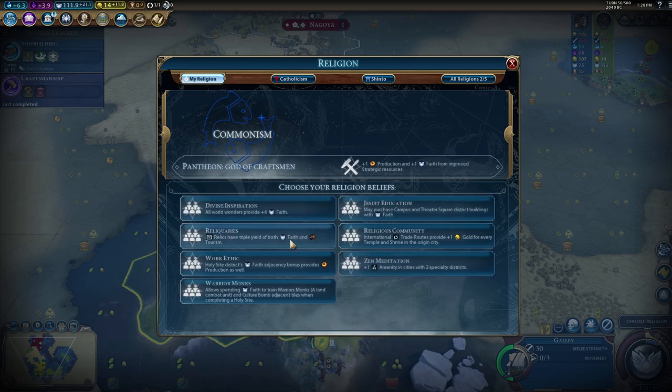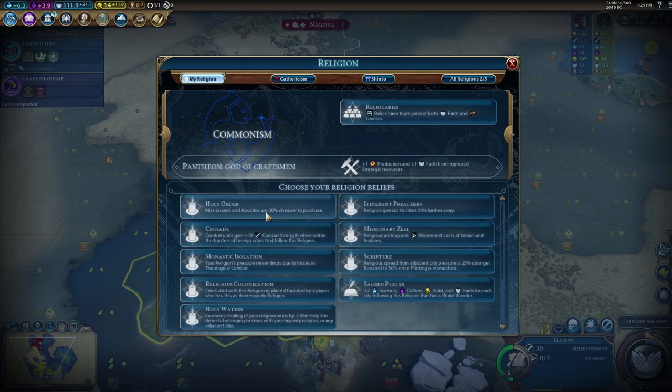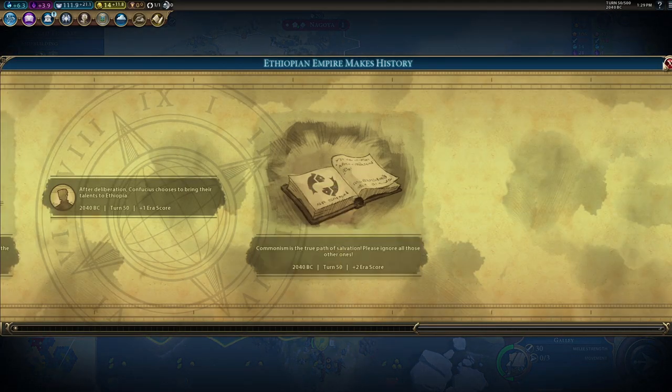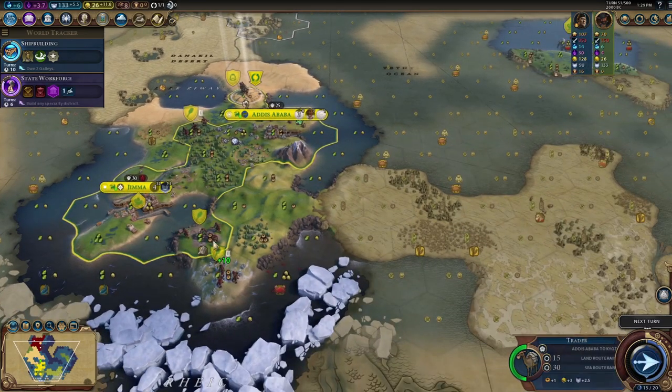We want Work Ethic's plus production per holy site adjacency bonus, but with not that many mountains we won't get big adjacency bonuses. For smaller empires, Reliquaries is probably better — we want as many relics as possible to get as much faith as we can, making up for not having as many holy sites. We'll keep the missionary here and send one to convert Japan, which would help with era score.